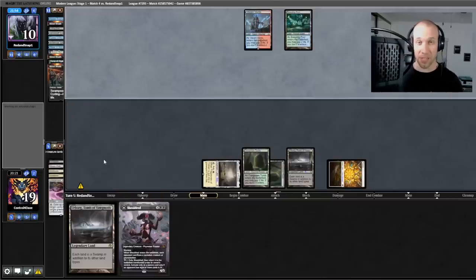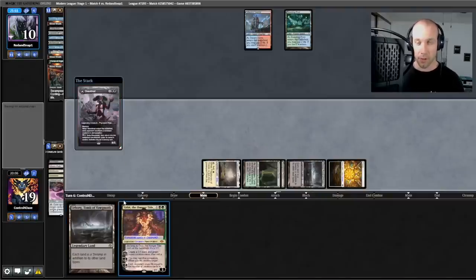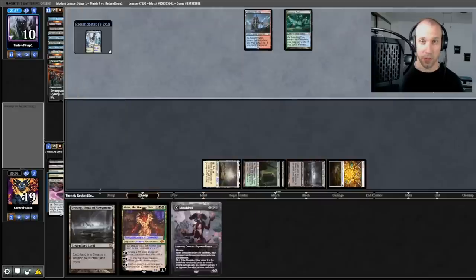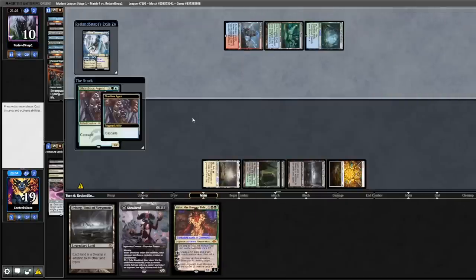Playing against this matchup made me acutely aware of how vulnerable this strategy is to graveyard decks. If I were to do this again, I would definitely have the Black Spellbomb in my sideboard — I think that's probably the strongest card for this strategy. We're dead — scooping it up. Two and two.